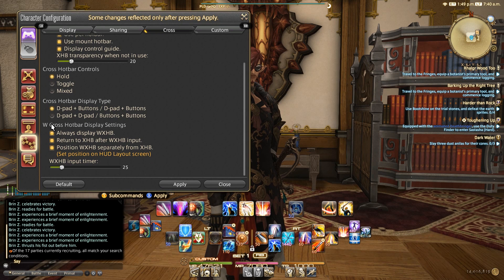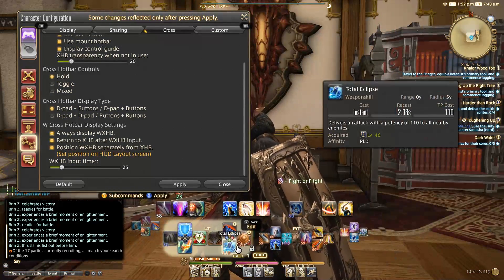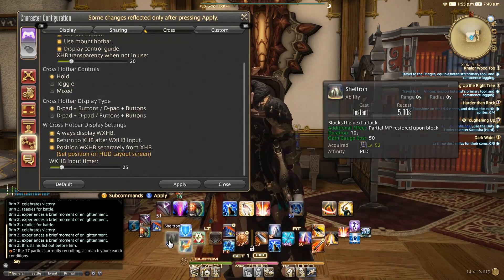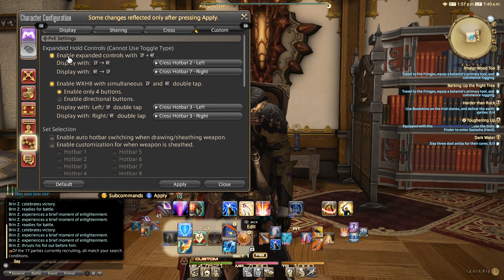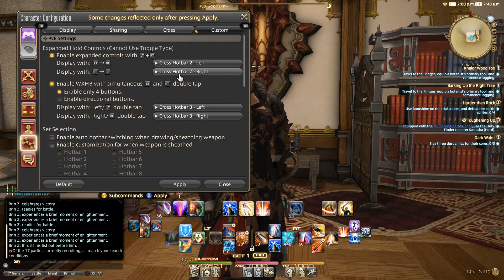I'm in Hold mode. I have always displayed the W cross hotbar, and returned to Cross Hotbar after the Cross Hotbar input — meaning if I use an ability from there, I'm automatically refocused back to my main Cross Hotbar. You can change this to be any which way you want, but I use these as one-offs. Under Custom, I've enabled Expanding Controls with Left Trigger and Right Trigger. Left Trigger and Right Trigger is Hotbar 2 left, which is job-specific; Right to Left covers all my jobs.